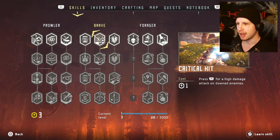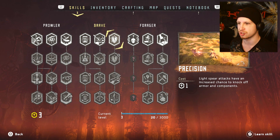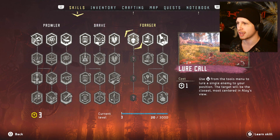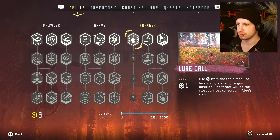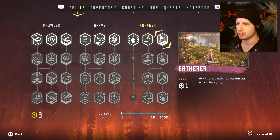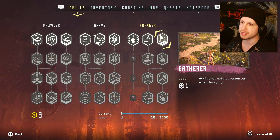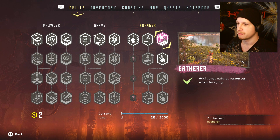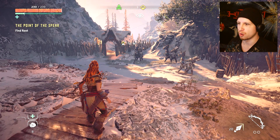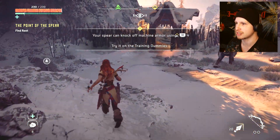R1 for a high damage attack on downed enemies. Light spear attacks have an increased chance to knock off armor components. Lure call - use from the tools menu to lure a single enemy to your position. Speeds up healing from medicine pouches. Additional natural resources when foraging - that one's probably actually the best one in the long run, because that just means more resources, and we're gonna need a lot of them.